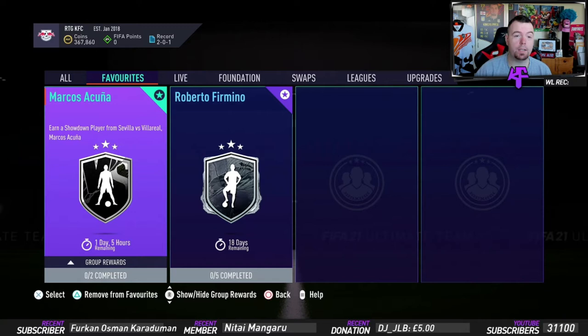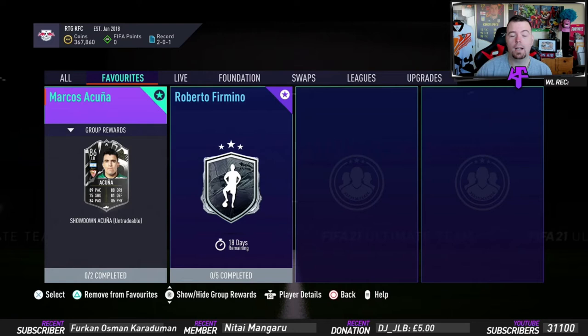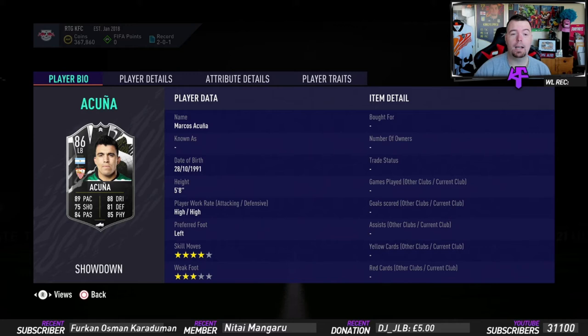What's going on guys, King Flipper here and welcome to another Showdown Player SBC. Today we are doing Marcus Acuna in a Showdown Player SBC - Sevilla versus Villarreal. Acuna is the Sevilla player and Cochrane is the Villarreal player.